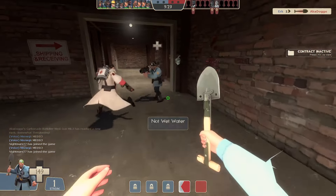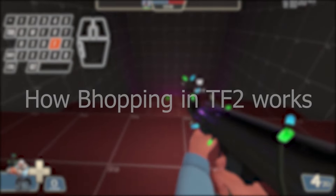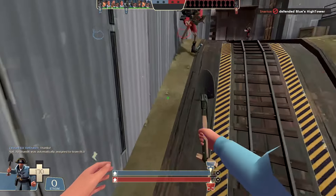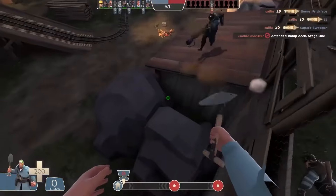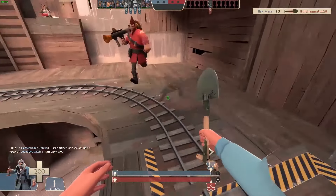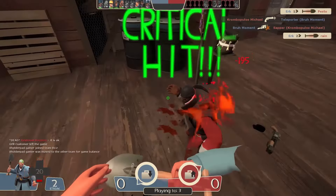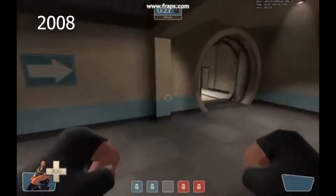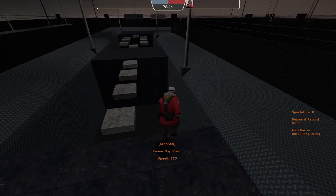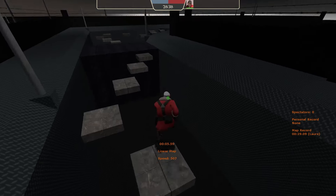Learning to behop in other games will have some carryover to TF2 as well. Now in TF2 specifically, you can't exactly build or maintain extreme speed while behopping, but you can gain a small amount of extra speed from the air acceleration while jumping. For the most part, your character's speed always remains the same unless under some altercation like weapon stats or getting propelled by something. The only place you'd be able to continuously build velocity with behopping would be in custom behop servers.